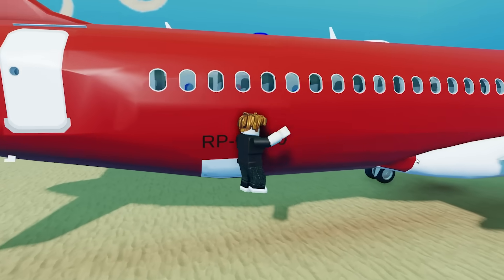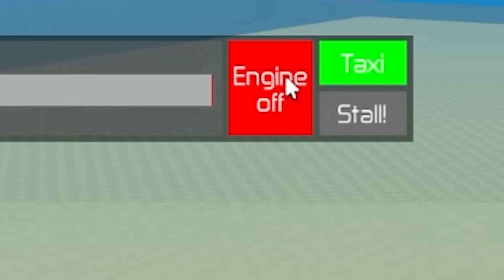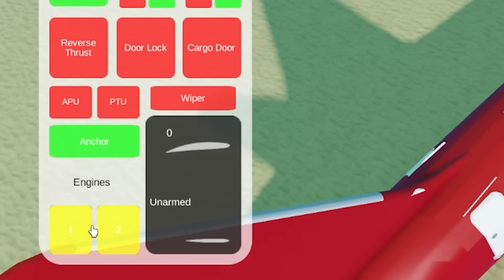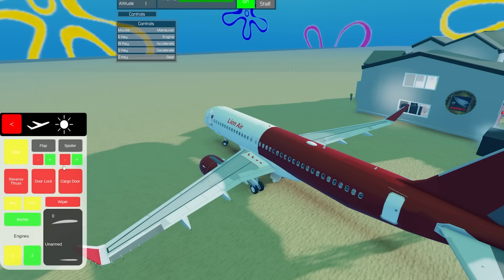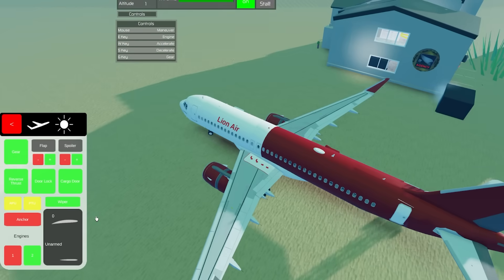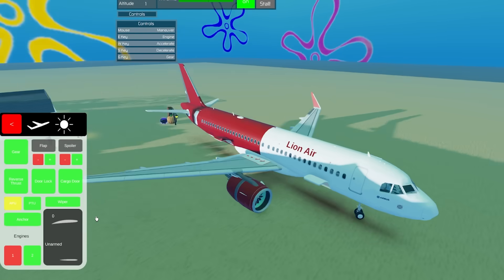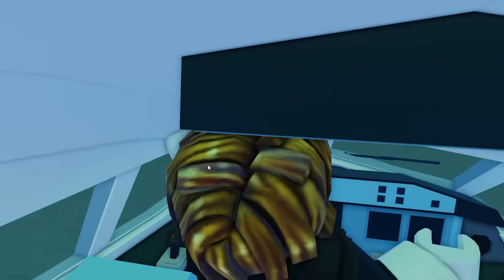I would like to borrow this plane. How do I get in? Let me just jump in here. Let's turn on the engine — does that work? I'm not really sure how to maneuver a plane here. Air traffic control is all over my comment section right now, but it's too late. Once I figure out how to make the plane go, I'm gonna crash it immediately.